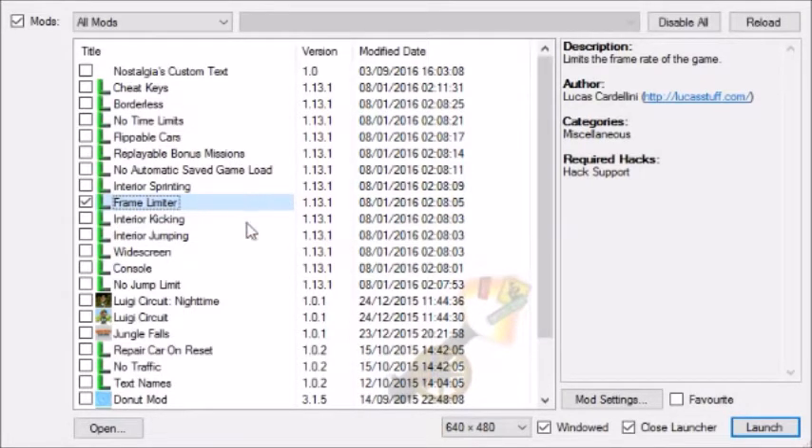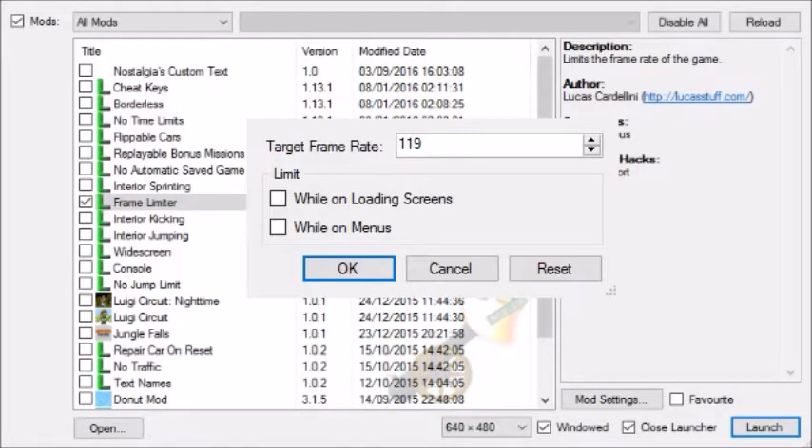Now, talking about the frame limiter — you're going to want to go into the settings, because normally the game plays at an unlimited frame rate, and this makes the physics really wonky and broken. So you don't want that. Go into the frame limiter settings — just right click and click on settings. If you're starting out running the game, I would advise you set this to 60 FPS.